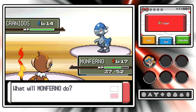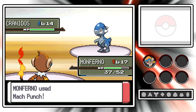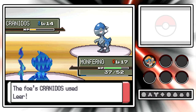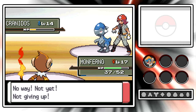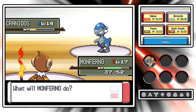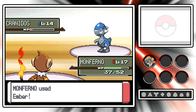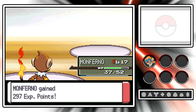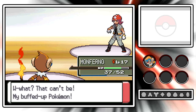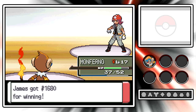Rourke, here we go - Cranidos survives the Mach Punch! It's super effective with same type attack bonus, and it does survive. I'm actually surprised by that, and I wish Cranidos would've used Headbutt instead of Leer. But it is what it is - let's go for an Ember to finish off Cranidos. And there we go! Down goes Cranidos, which means we have defeated Gym Leader Rourke, earning our first official Sinnoh League Gym Badge!